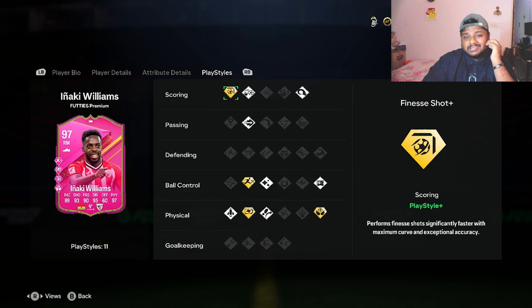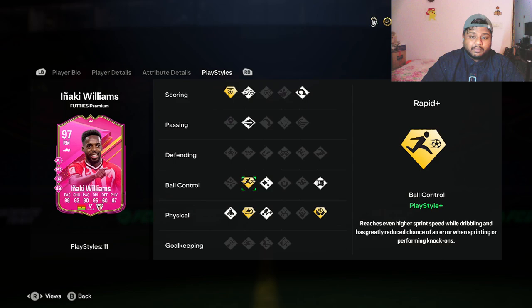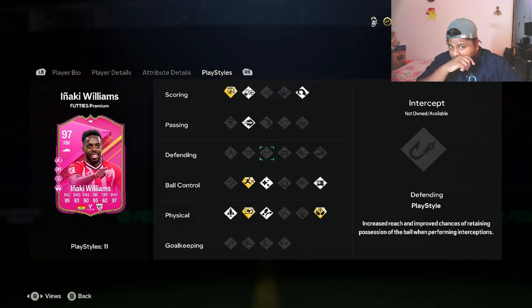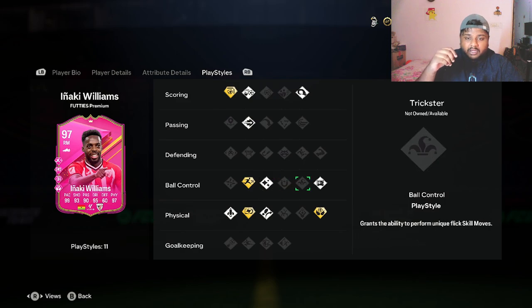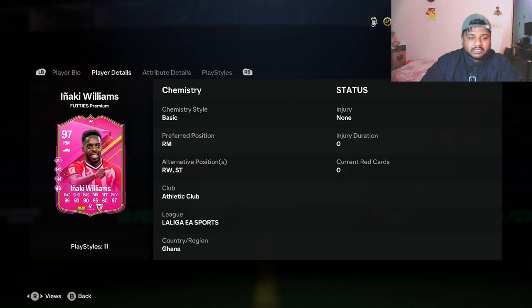Looking at the play styles, he has Finesse Shot which is really insane because I like finesse shot — and he has Finesse Shot Plus. He also has Chip Shot and Power Header in scoring. In passing he has Pinched Pass, in ball control he has Rapid, and in physical he has Relentless Plus and Aerial. He also has Flair. He has 7 play styles and 4 play style plus icons — that is insane.